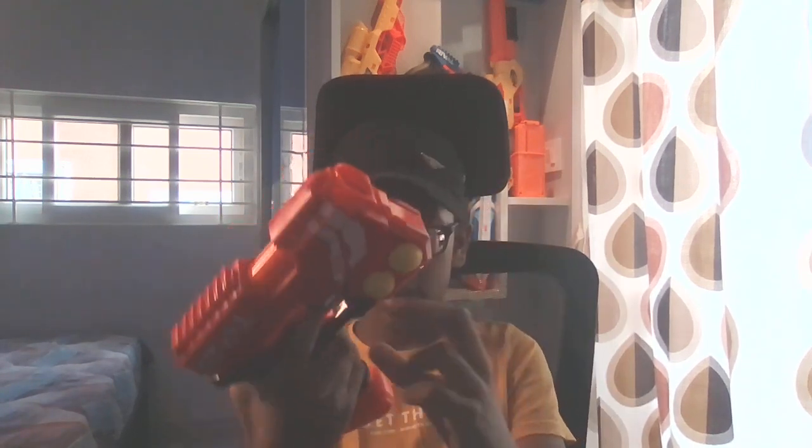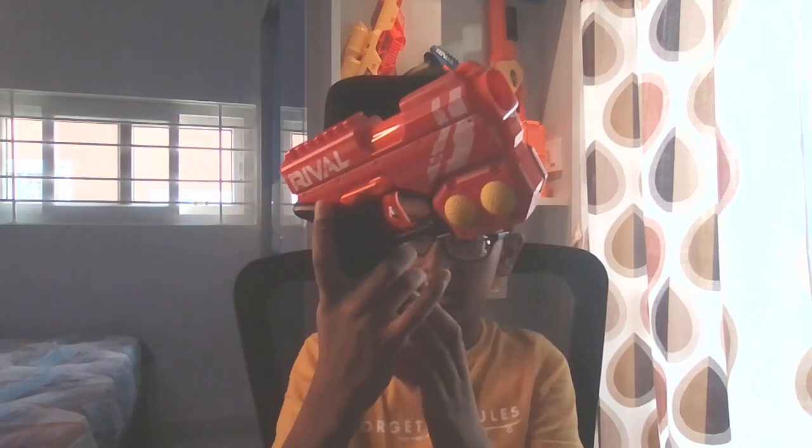The trigger opens from both sides — from the left and from the right — so that both people can use it easily. Next, there is a lock that's in all Rival blasters; it blocks the trigger and I can't press it no matter how hard I press. And next is the prime. The prime is very hard, even for me, and I'm 11. I have to pull it with both hands.